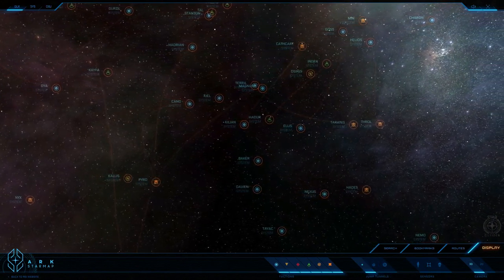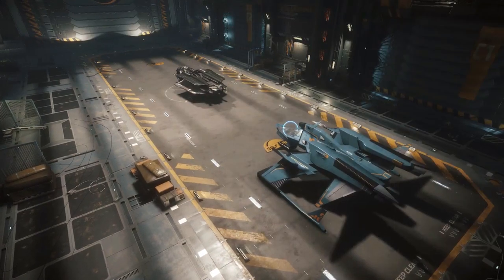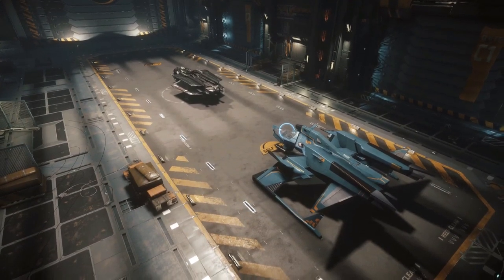Today I would like to take a look at the starter exploration vessels — and by saying starter I don't mean only the vessels that will help you start your career as an explorer, but in general exploration vessels that can jump through small jump points. So let's go ahead and take a look at the exploration variants of the two starter series of Star Citizen: the Aurora and the Mustang.